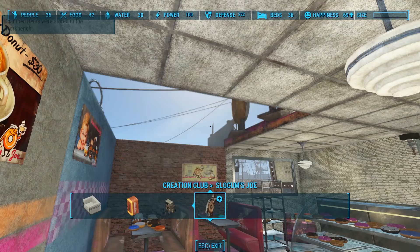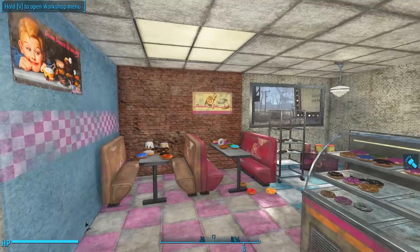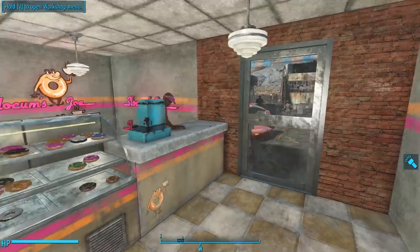First, there is a rather large update to the Slocum's Joe creation. In the last version, the Slocum's Joe creation came with only one ceiling tile — it had a dirty ceiling tile look going on. The update provides a brand new ceiling and roof piece with a fluorescent light embedded in the middle of it. The light requires ambient power, so as long as we snap it in place next to a power source, it automatically turns on. Here is the new ceiling fluorescent light tile right next to the old tile with the ceiling lamp.